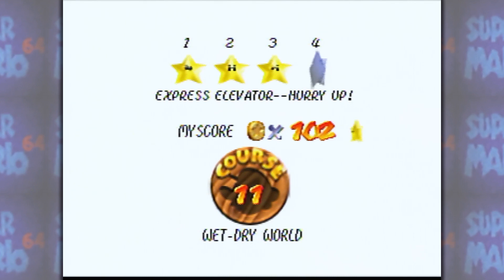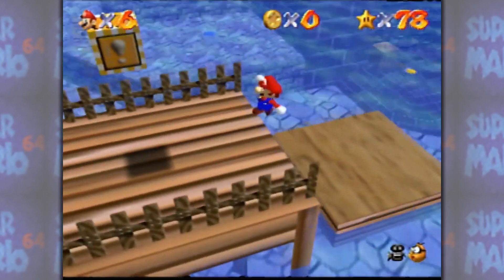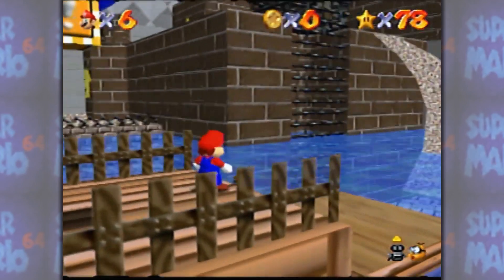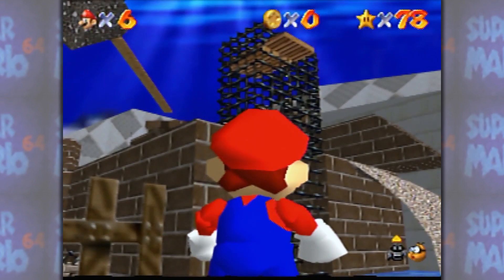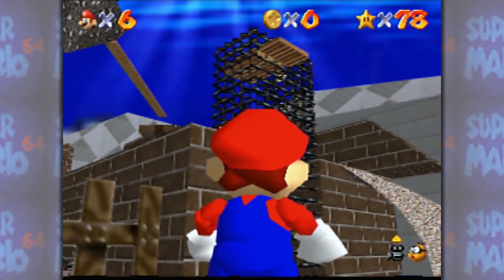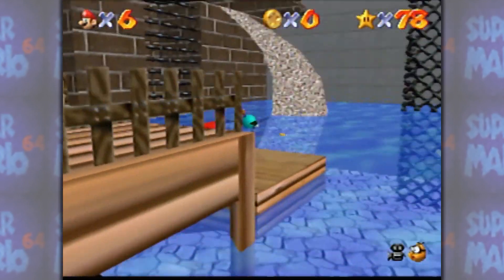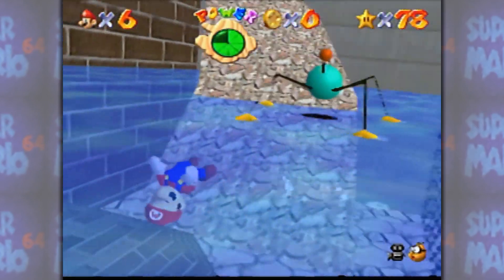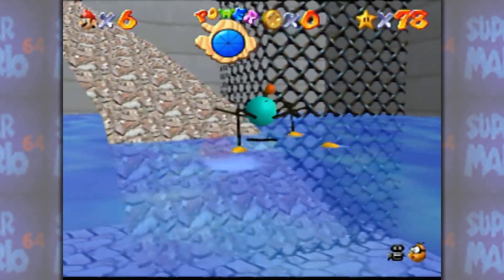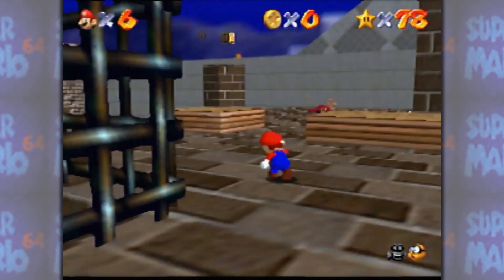Express elevator, hurry up — oh, this one. I actually figured this one out while I was standing right here, looking for coins. See that up there? We figured this out kind of accidentally in the previous star — I just sort of stood on it and it fell. This is the shadow that we saw from the ground a while back. It is the star all the way up at the top.